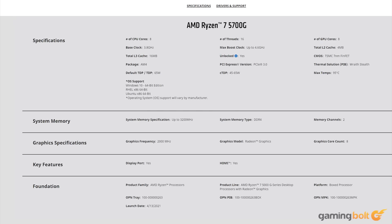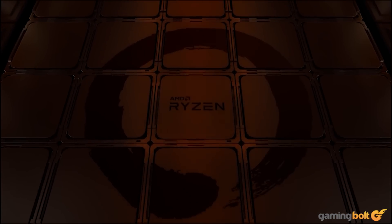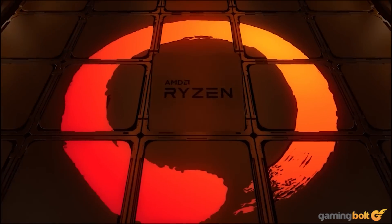We also considered the Ryzen 7 5700G, but went with the 3700X since getting compatible hardware for the latter is quite cheaper than the former. On the topic of price, the Ryzen 7 3700X has an MSRP of $329 and can usually be found at around the same price.